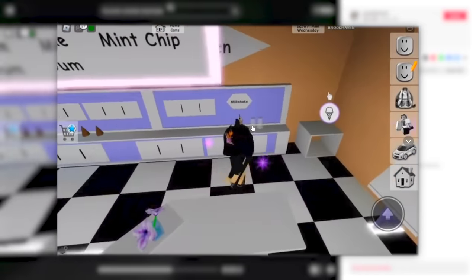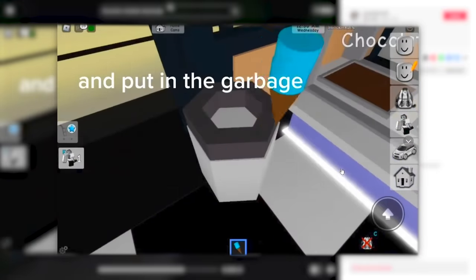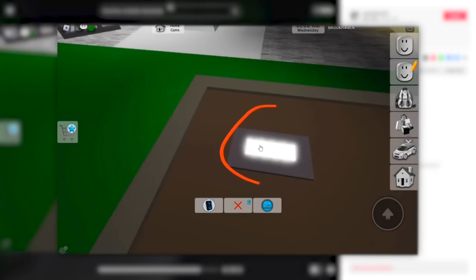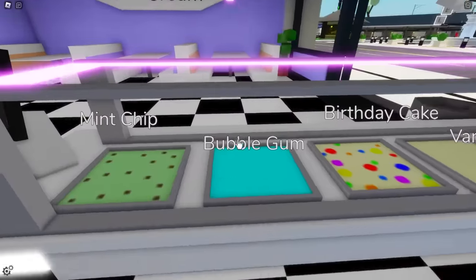Back to the video, she goes to the ice cream shop where she grabs the bubble gum ice cream. After getting it, we just throw it in the garbage. Now we go next to the spawn tree and click the white light, and on the other one as well. We need to grab some bubble gum ice cream.